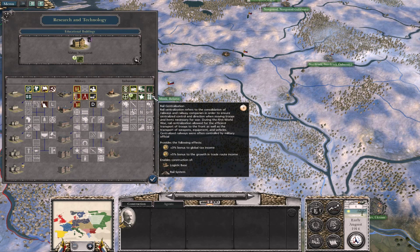Looking at research — we have colonial recruitment, press censorship, mass propaganda, women in the workplace, self-determination, Marxism, and socialism. Once we become the Soviet Union, Marxism and socialism are a must-have. I'll send a unit towards Istanbul as I'll probably try to grab that as well.